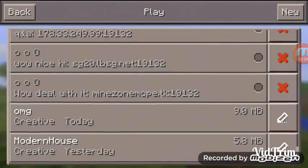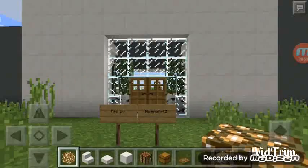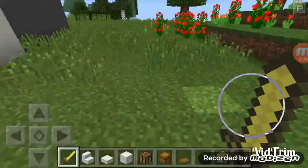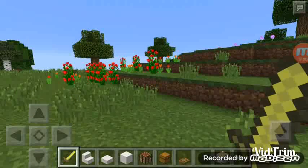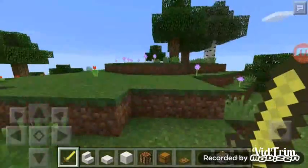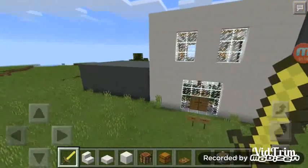So today we're gonna play — it's not a mini game or a park or anything. It's a modern house. I think it's like a mini-medium house and it looks modern. Let's see the outlook first and maybe I'll get some ideas.